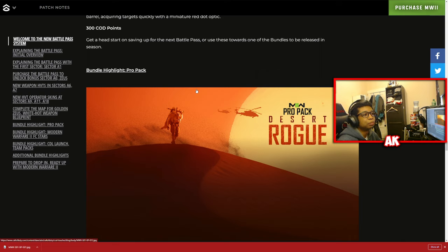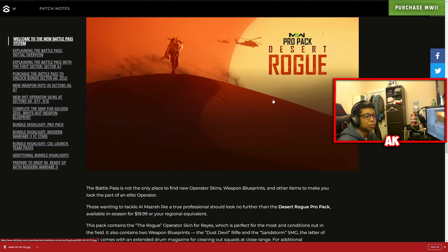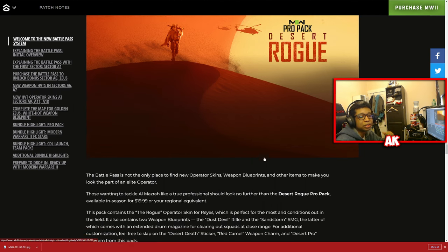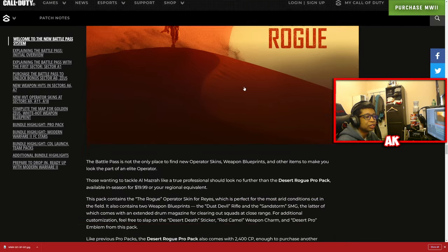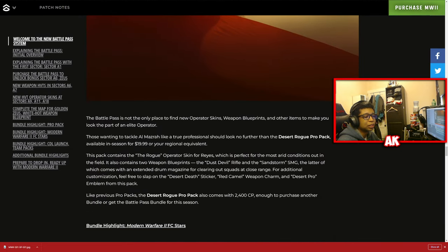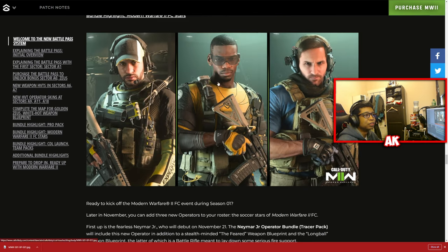Moving on to some bundles — first up is the Desert Rogue Pro Pack, available for $20 real money, not COD points. You'll be rewarded with some decent-looking skins, a bunch of other items, as well as 2,400 COD points included with the bundle.